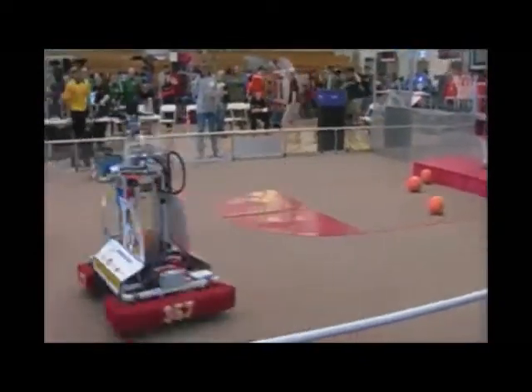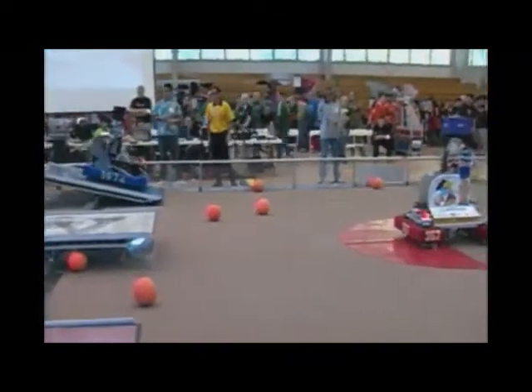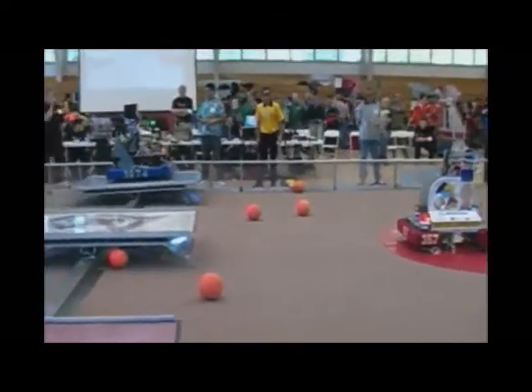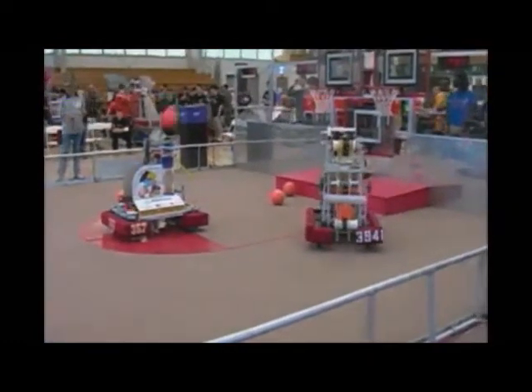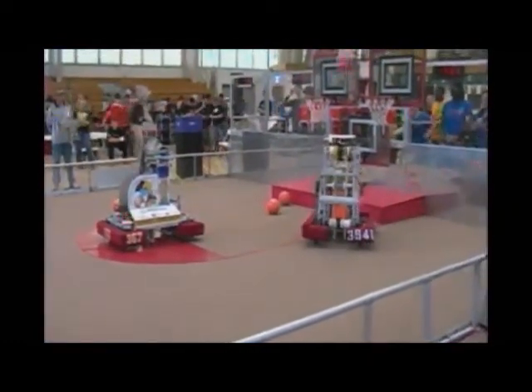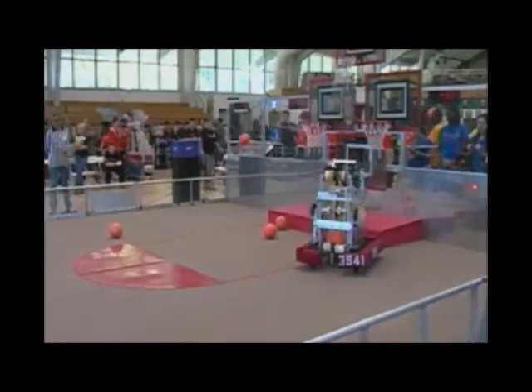Here comes the Firebirds, here come the Hornets, each with a ball in their hopper getting ready to go. E equals MCD is trying to start their blue alliance ramp balancing act. One, two up for red — this is a close match, 40 seconds remaining.